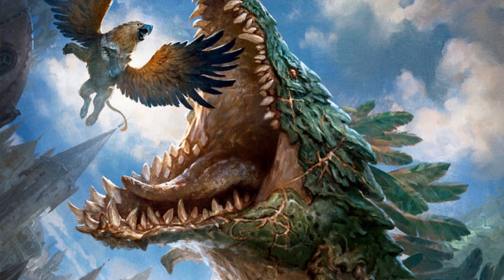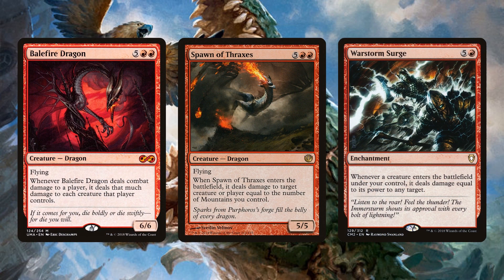There are also huge dragons that destroy your opponent's board. Balefire Dragon, when it deals combat damage to a player, deals that much damage to each of their creatures. Spawn of Thraxes is less powerful but has a great ETB to shoot down exactly what you need. And War Storm Surge — six mana, whenever a creature enters the battlefield under your control it deals damage equal to its power to any target — can suddenly take people's life totals very low or clear creatures so Ilharg can keep attacking.